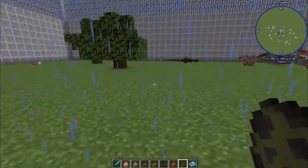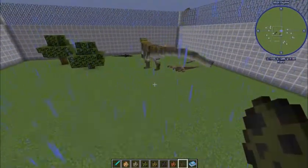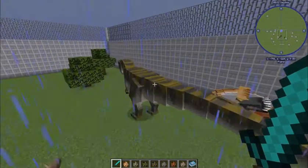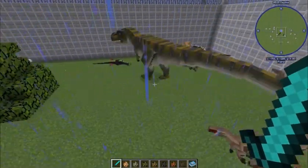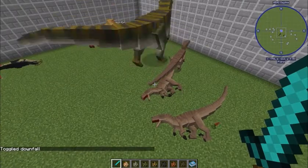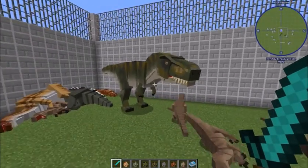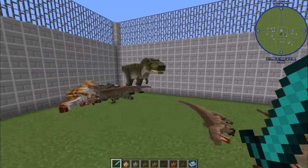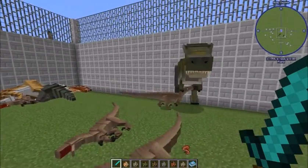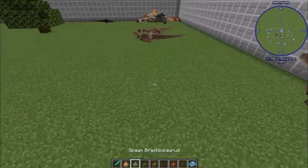Let's spawn something to make even the raptor scared - Mr. Rex himself. Look at that T-Rex! By the way, for the player character if you're not wearing armor I'm pretty sure it's a one-hit kill. The T-Rex cannot be tamed, by the way, so once you spawn it it's fully wild. That sound is straight from the movie and it's beautiful.